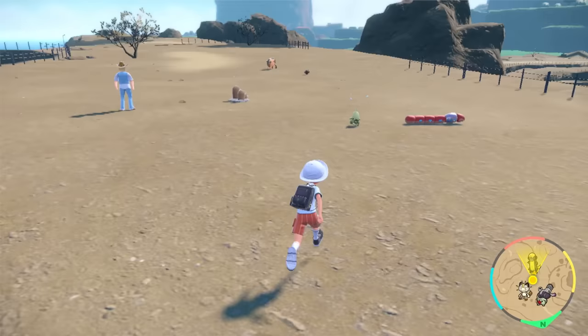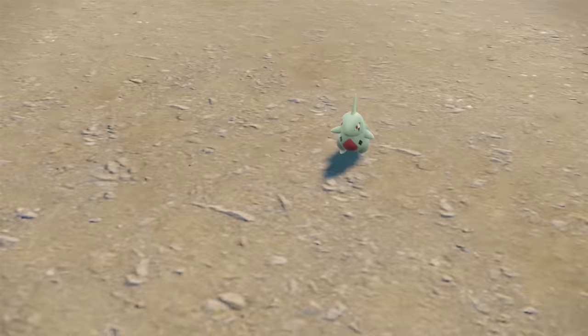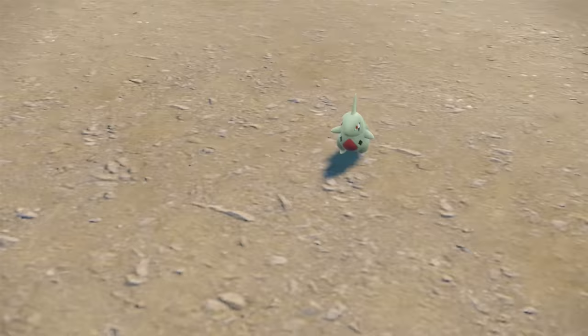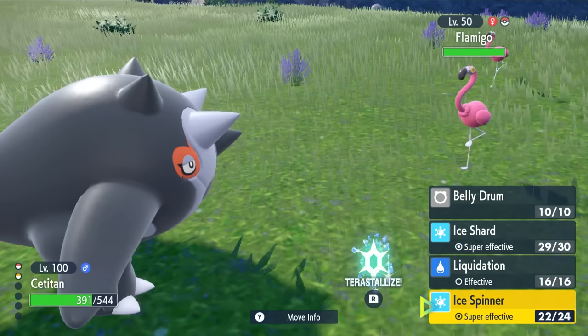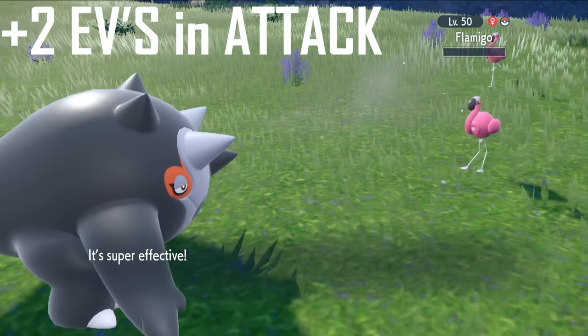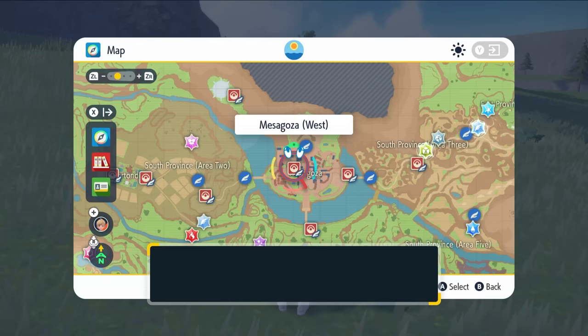There are two ways to EV train your Pokémon in Scarlet and Violet. You can battle wild Pokémon — every time you knock out or catch a Pokémon, all the Pokémon in your team will receive an effort value based on what you've knocked out. Each different wild Pokémon gives EVs tied to one of the six stats. For instance, knocking out this Flamigo gives you two EVs in Attack, while some other Pokémon only give one.